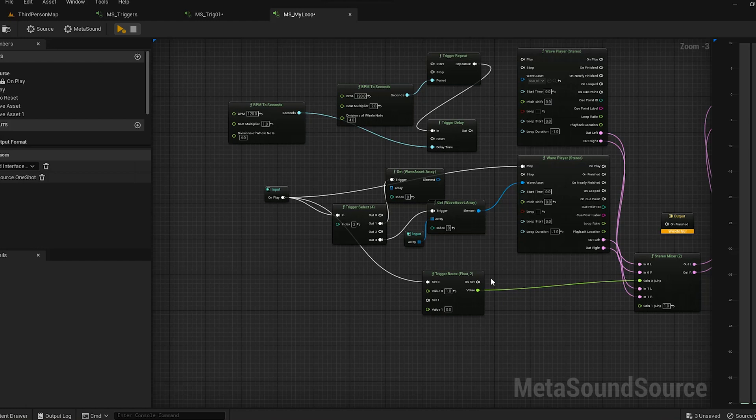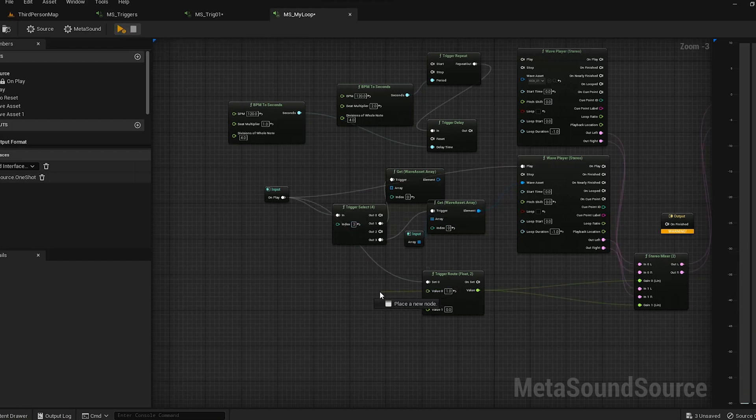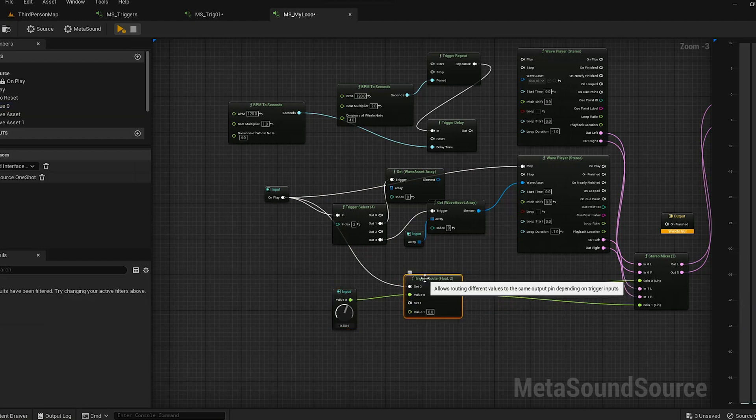Let's say two floats, for example. The first trigger causes this trigger to output this value; the second trigger causes this trigger to output this other value. You could pull this out to the gain on the mixer and use this to control volume. Maybe on play the first time you want to set the volume to one, and then you could set it to zero to basically turn it off. You could also make this a variable and change it in real time.